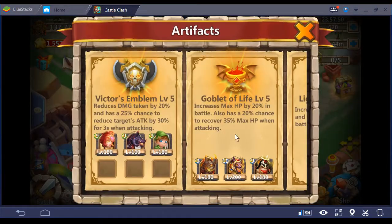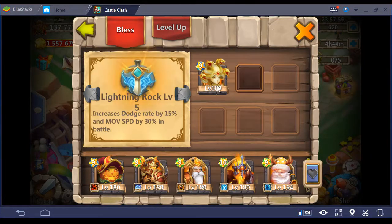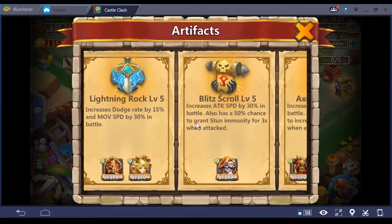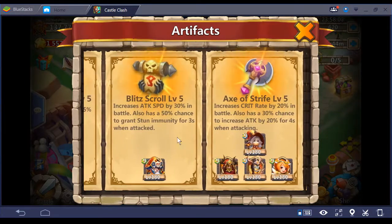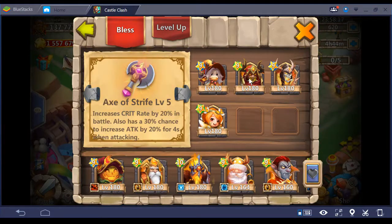Alright, let's go to artifacts. I run Ares and Medusa with Lightning Rock. Dreddrake gets Bloodscroll — gives him stun immediately — and the other Dreddrake slot so he can keep on stunning, plus gives him attack speed, just like Berserk. Makes sense. I run Axe on Trixie and on Skull Knight for the crits on the crystal.